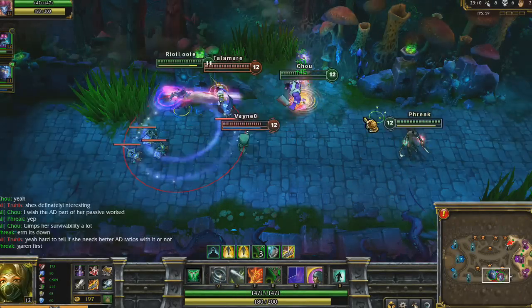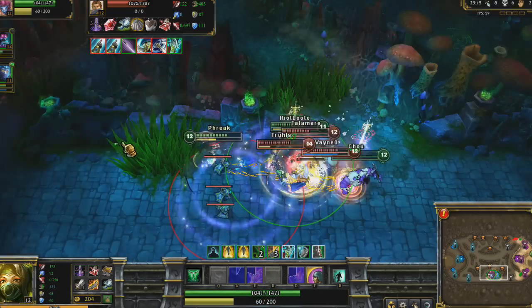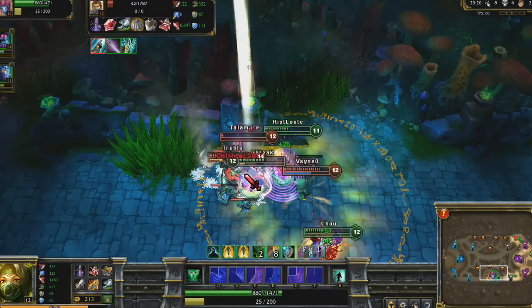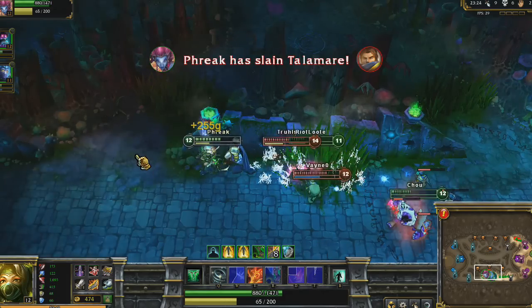Our teams do battle again in bottom lane. I dive right into Garen and drop Twilight Shroud, using Mark of the Assassin and Crescent Slash to drop him very, very low. Amumu casts his ultimate, but I cleanse out and score a kill with Shadow Dance, and safely escape through the brush to the north.